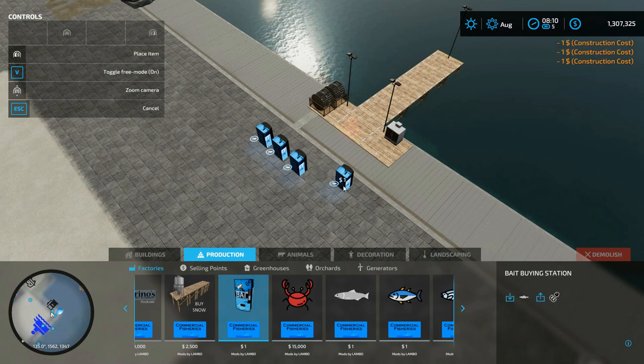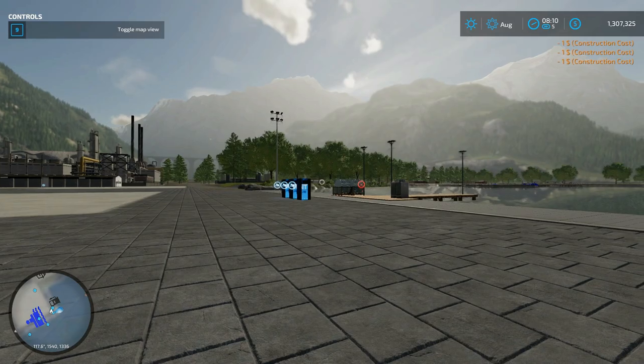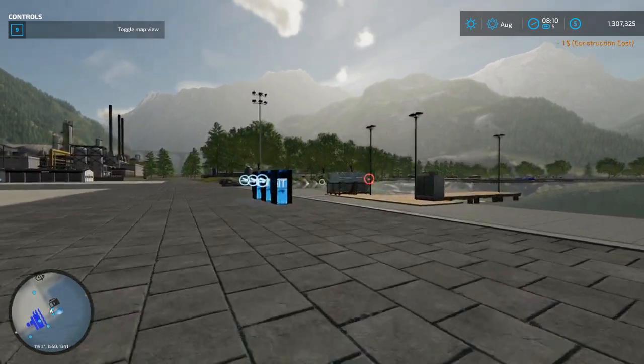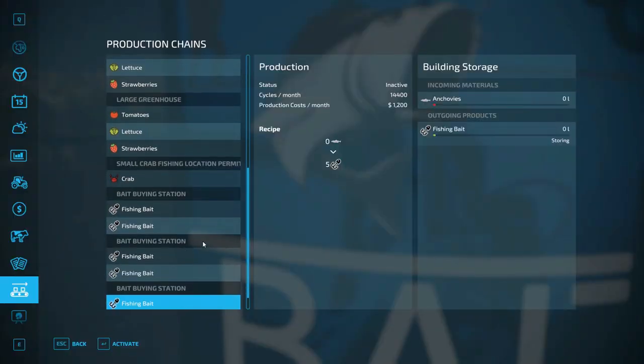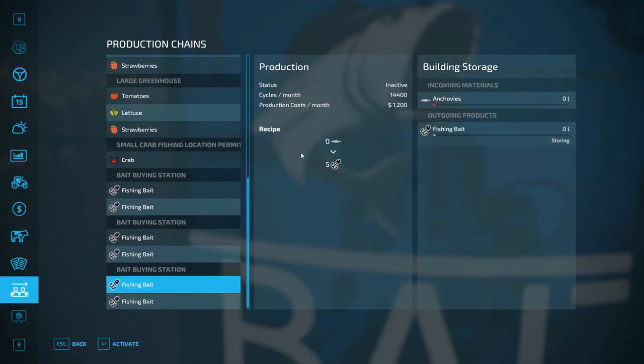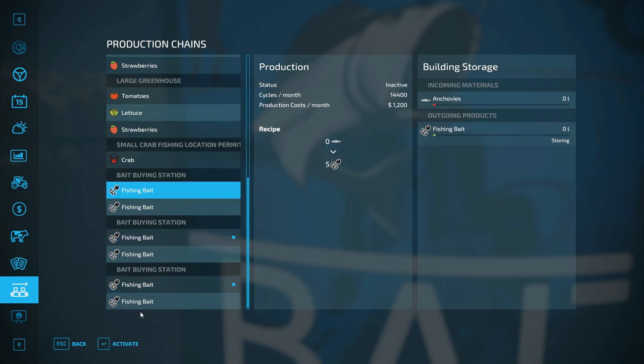It'll spawn buckets, or you can just go start the production — it is a production. I'll manage it really quick. So you have two options: either you can just start getting it for free, which is what we're going to do right now.